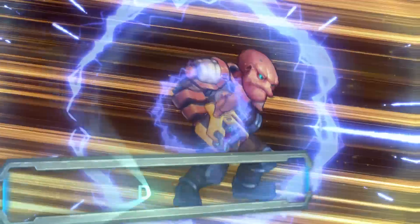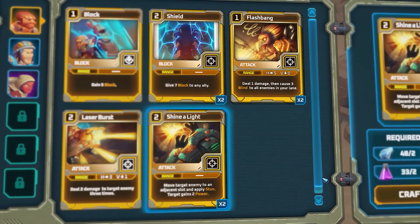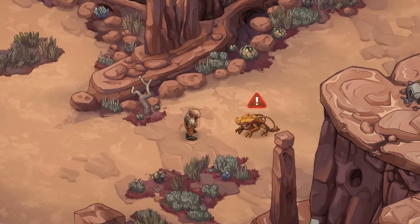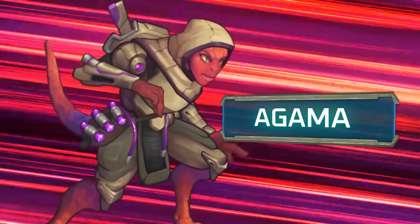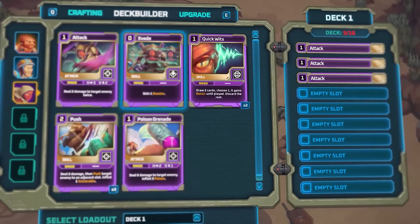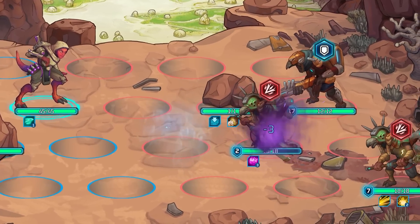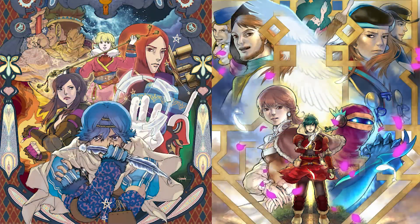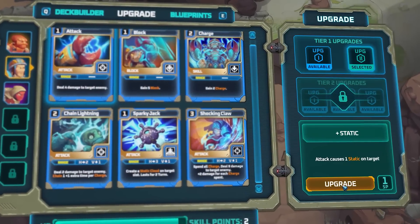Xenotheria is a single player focused squad RPG that looks to change the common roguelike formula of your traditional card and deck builders. In Xenotheria, cards and blueprints are character focused, so each of the six planned characters have their own unique gameplay to build around. If you're familiar with Baten Kaitos, a great series of games for the Nintendo GameCube, then that's a good comparison to what Xenotheria aims for each party member.